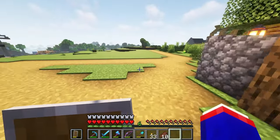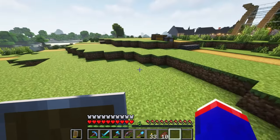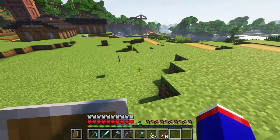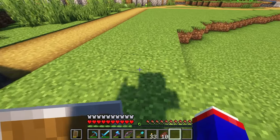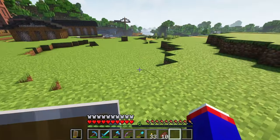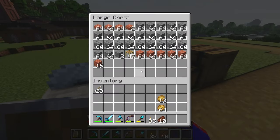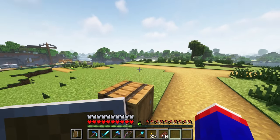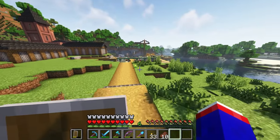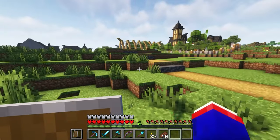Now we'll shift our focus over here. If the title and thumbnail didn't give it away, I am building a train station in this world. I'm going to use the same design I used in my other world, which I'll pop over to in a second to get the dimensions. I do have some basic materials to get us started — I've got a little cactus farm over there.